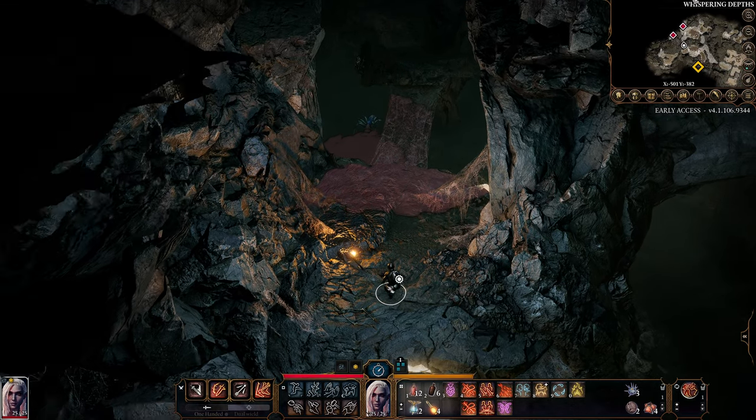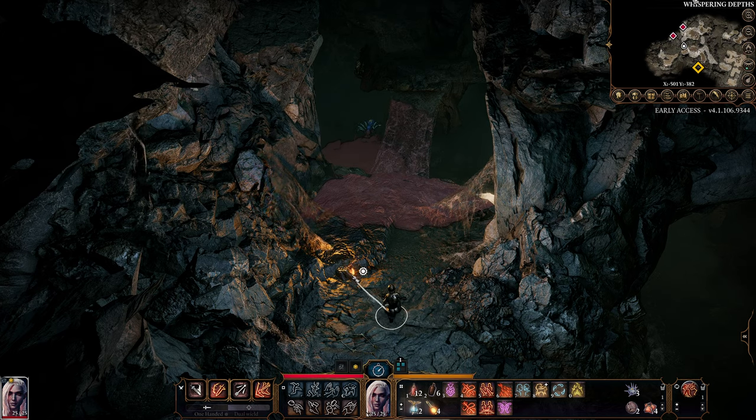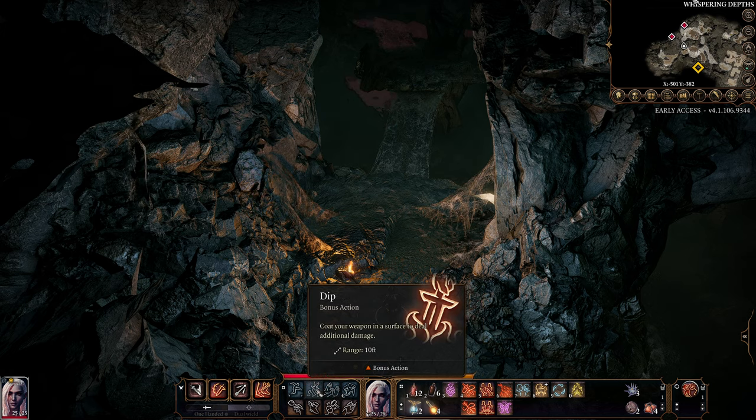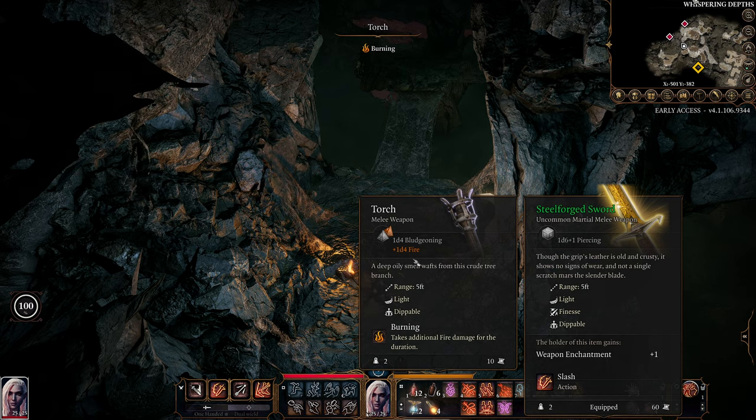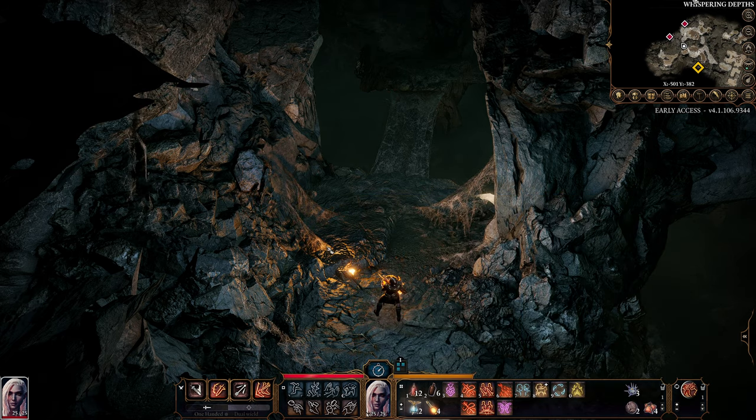Where we are right now, we cannot be seen, and we have a fire here which is going to help us take out these spider webs if they're ever stood on them, because it means they will fall to the ground and take falling damage. Let's light our weapon here.